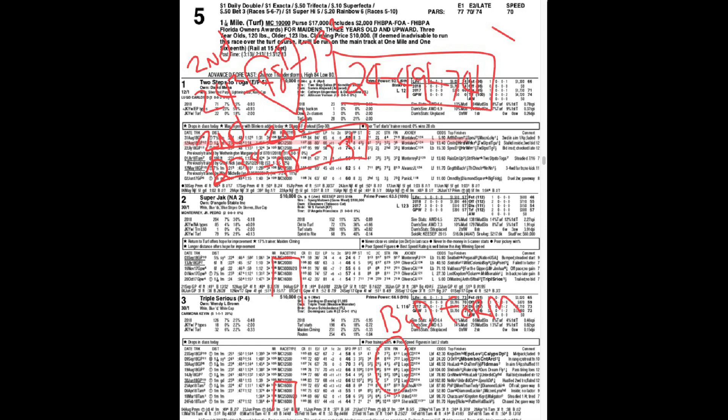The second horse looks terrible, but he's dropping in class — terrible form. I got him as a throwout, I'm not using him. The third horse is a closer with terrible form. I have him as a throwout.